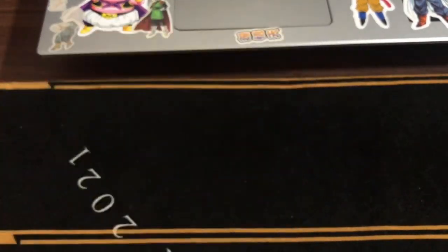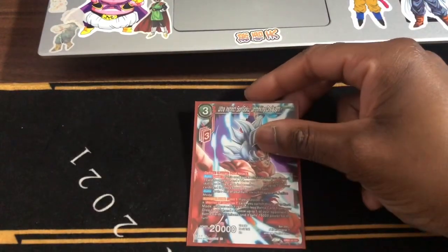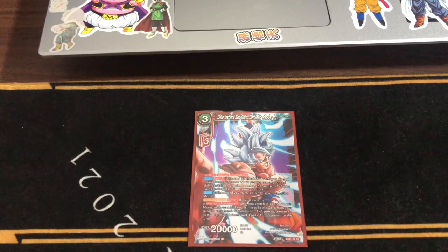All right, let's get down to Zenkai. We run the Ultra Instinct Son Goku — Onslaught, dual attack, D-Flack, and his barrier. Of course, at the end of turn he withstands. We don't really focus on his other abilities because we don't want the Warrior Universe 7 build.